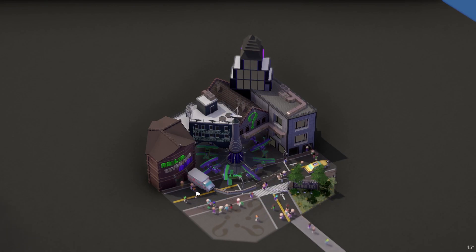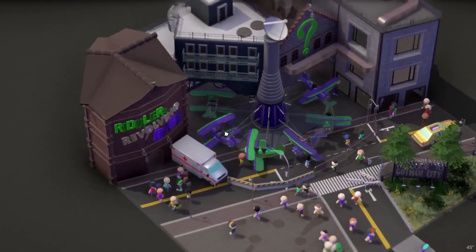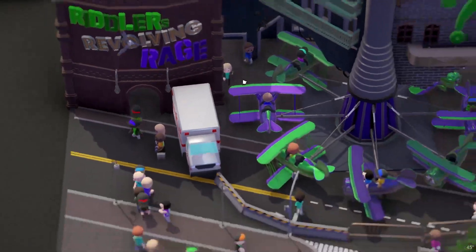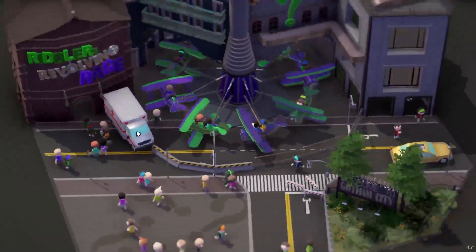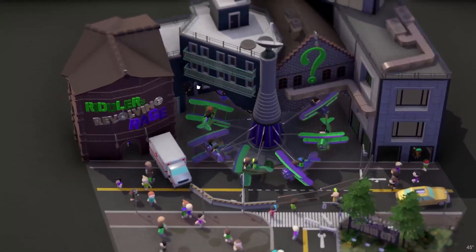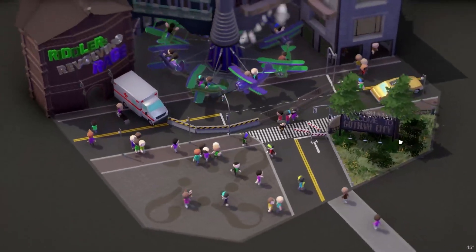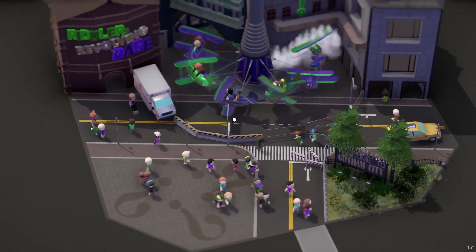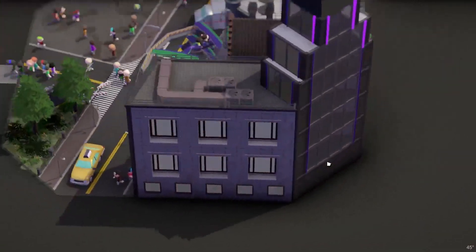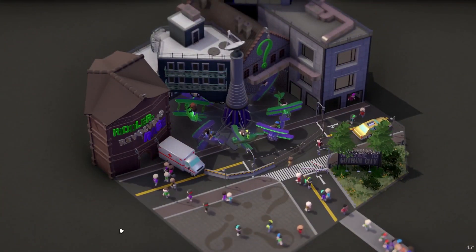The person — or Lyraq, I think that's how you pronounce it — did this really cool build called Riddler's Revolving Rage. It's pretty cool. Love the little ambulance, like a little city build here. I love the sort of diagonals with the buildings, and I really like how you incorporated different parts of the city into this. The back is really clean as well. I really like the colors and everything.